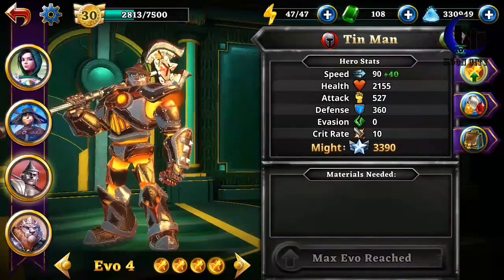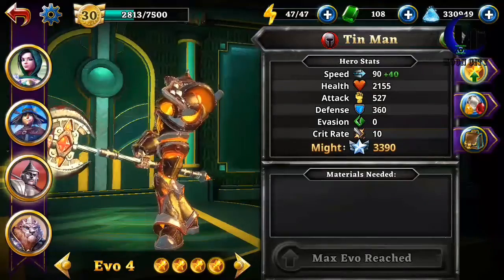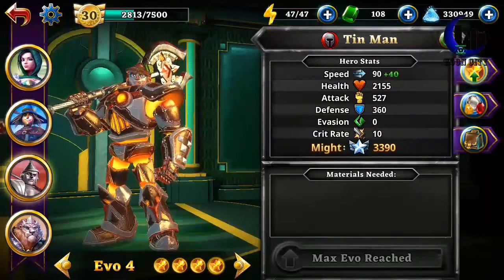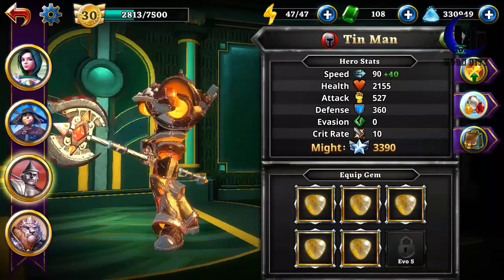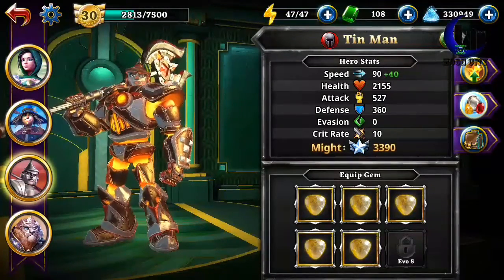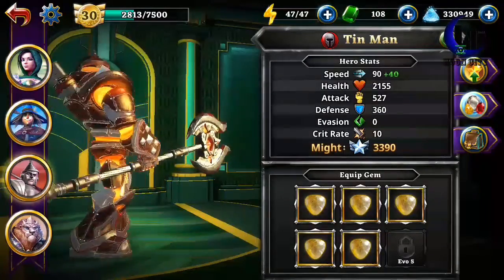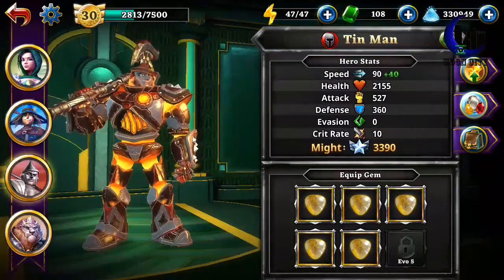The main problem that I found with the Tin Man is that he was really slow — he's the slowest of all 4 heroes. So what I did is I added 5 speed gems to him to make him keep up with the other heroes, so he gets the same amount of turns in as the other heroes do.